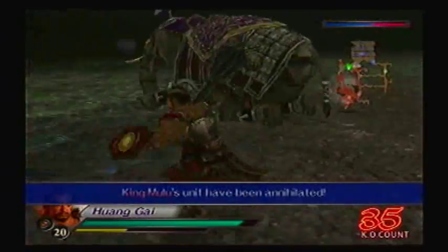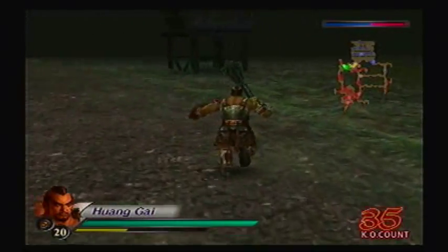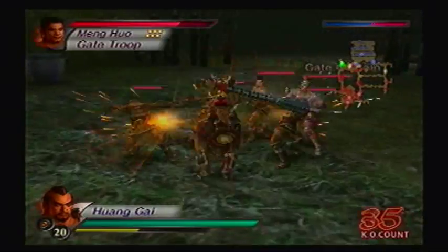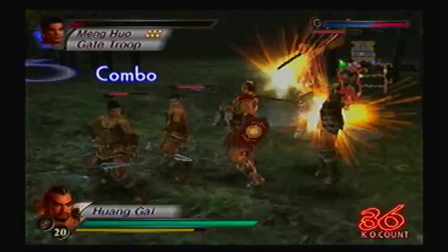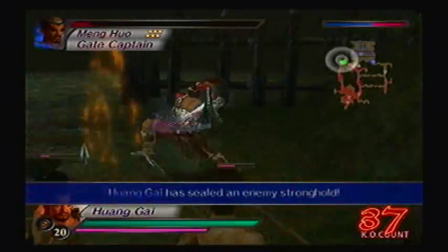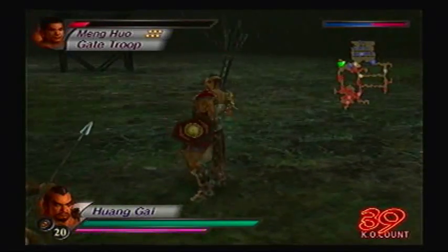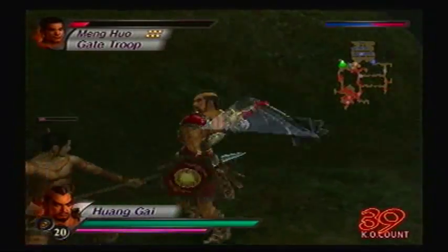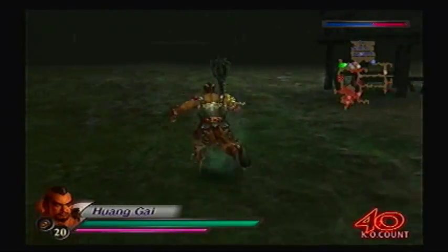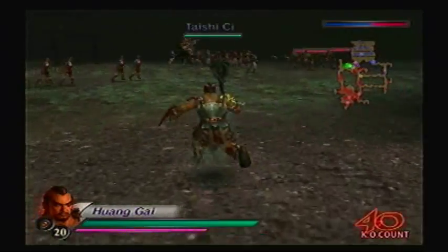I should definitely clear out that stronghold over there to the northwest, to help my troops so that they don't get constantly bombarded by reinforcements. And if I can damage some of Meng Huo's morale, that's even better. I've gotta be on the lookout for some reinforcements coming from the east later on — from Meng Huo's wife, Zhu Rong. She's also a very capable fighter, based on Amazons. Must be very cautious of her. She's fast.